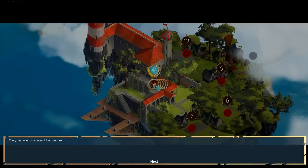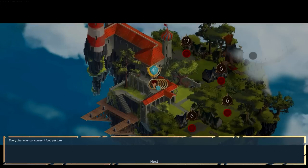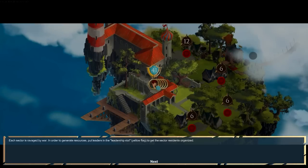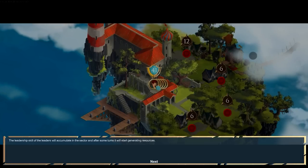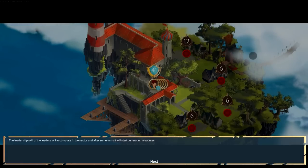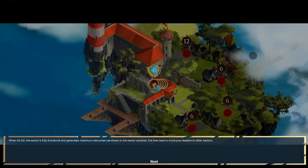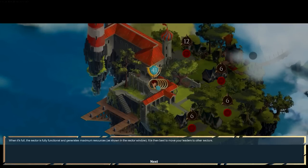Each character consumes one food per turn — so these little circles are the characters we'll be able to play. Each sector is ravaged by war. In order to generate resources, put leaders in the leadership slot — the yellow flag. To get sectors' residents organized, the leadership skill of leaders will accumulate in the sector, and after some turns it will start generating resources. This sounds a little bit different than how I played in the tutorial — the tutorial did say some features are out of date, so it takes a bit more time to get resources compared to the tutorial.